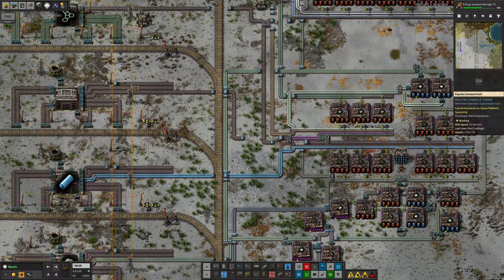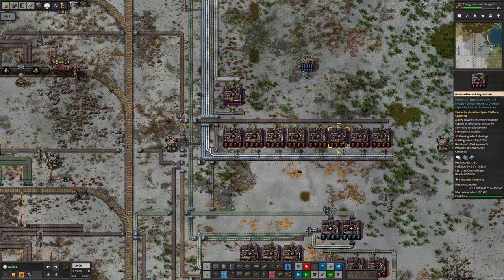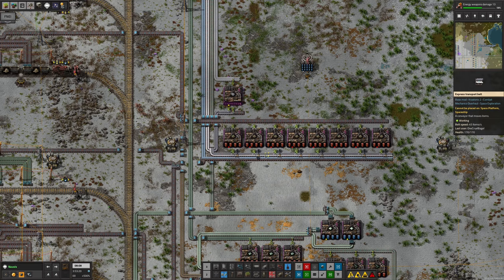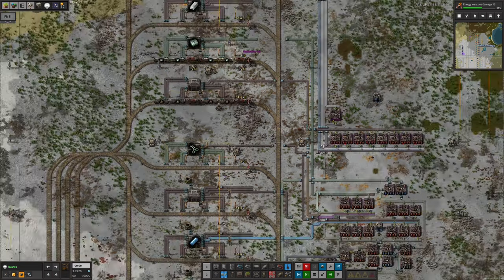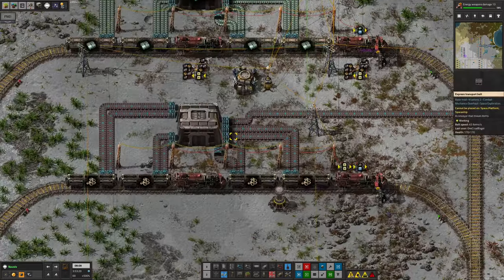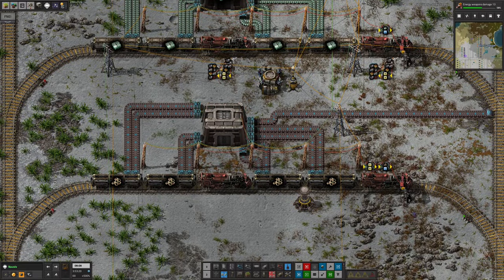So we need to start making these again. We need to start bringing in immersium plates so we can make the low-density structures, so that we can make those control units, so that we can make those data cards and then make the advanced science packs and carry on doing actual science. This was a bit of a shock because I didn't realise we were quite so low on those.